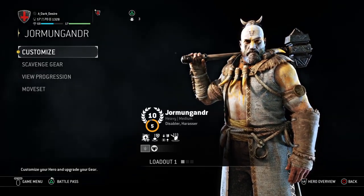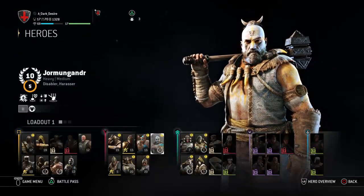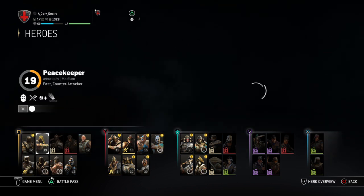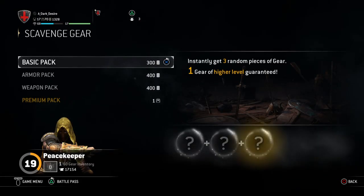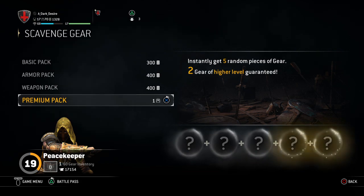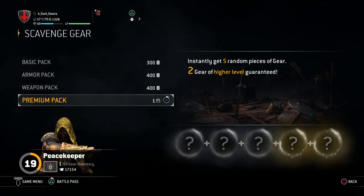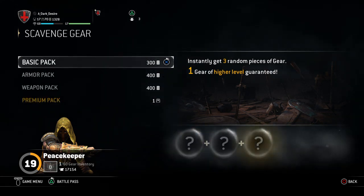For example, this character is rep 10 — I can open chests all day long because it guarantees the best loot drop rate. You don't want to pull gray gear out of a box. Save the boxes for your best characters. If you just want to look cool on a low-level character and don't care about perks, go to scavenge gear — don't use the box.